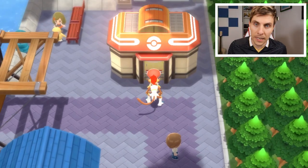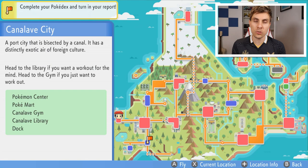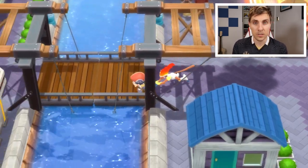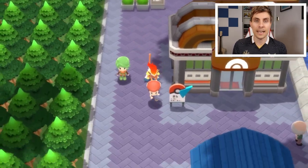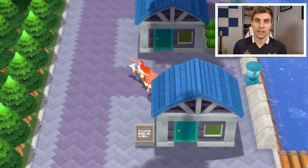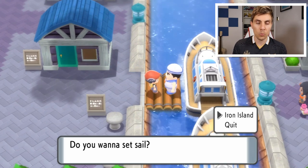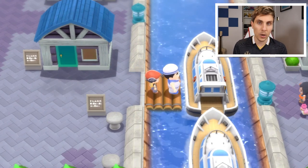To start us off, we need to be in Canalave City. Once you've reached this city in your game, you're going to have access to this mini side quest. Starting from the Pokemon Center for reference, take a left out of the Pokemon Center, cross the bridge towards the gym, and as soon as you get to the gym make your way south and over to the right.